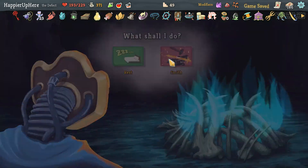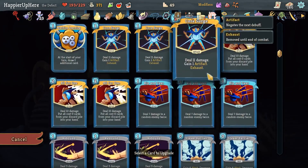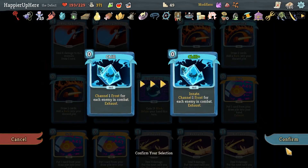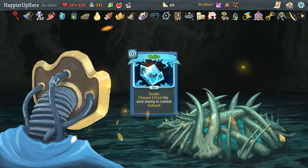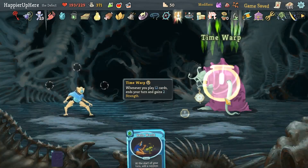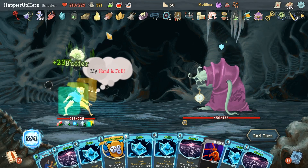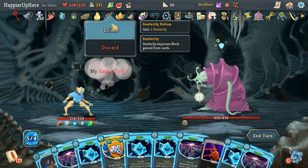At least I have a decent amount of collector bonuses, which should help me. What to upgrade next? Yeah, the other Chill. Time Eater - who is not attacking me on the first turn. That's really lucky. Let's drink this.